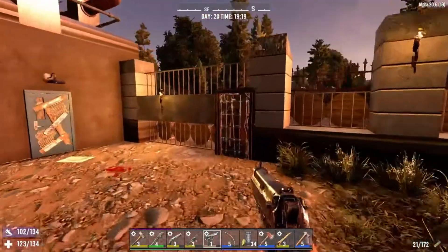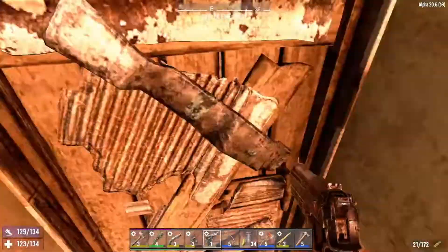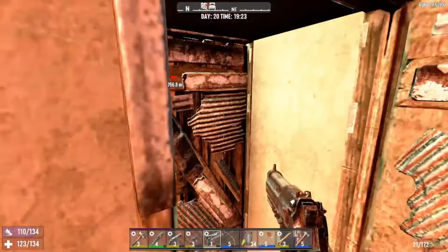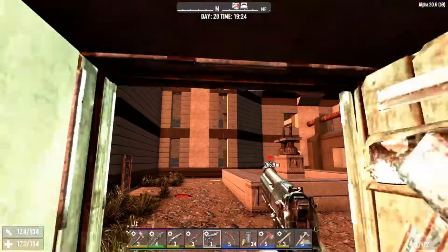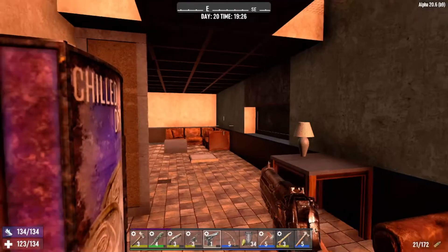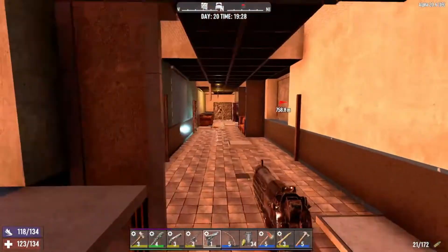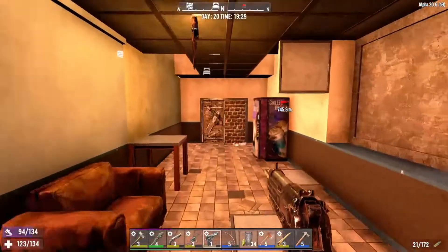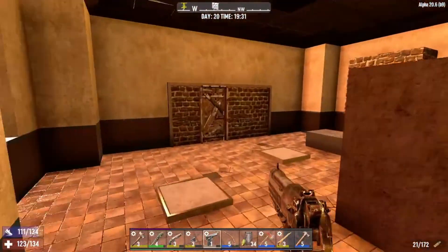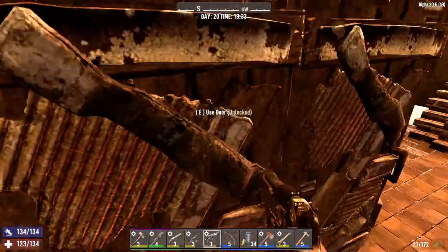Over here we have another iron door that goes to the outside — another back entrance to the base that we use sometimes. And over here is the other courtyard and the gift shop we're holding up in mainly. I took back this hallway because there were no sleepers spawning there and it has two vending machines — in total our base has three vending machines, which is extremely helpful since we head to the trader pretty regularly now that we have bikes.